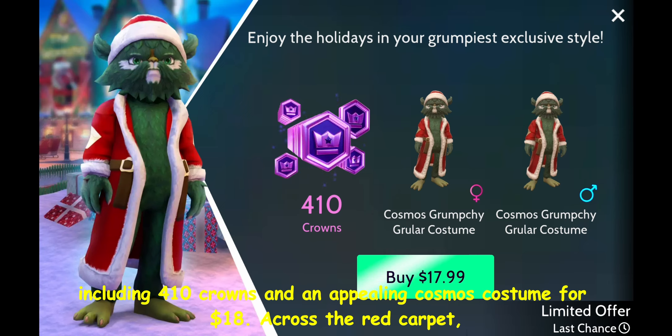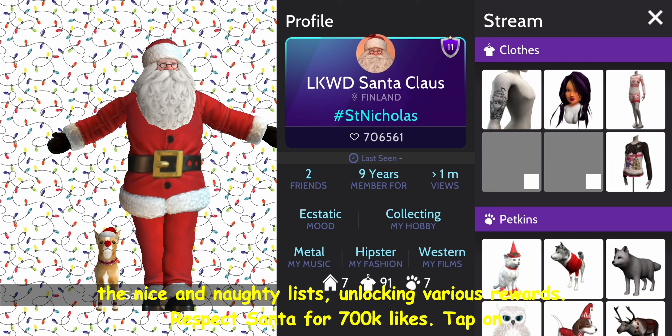In a quaint hut, you'll come across the same coffee machine as the one located beneath the windmill. But now it's time to embark on Santa Claus's quest. To initiate it, approach LKWD Santa Claus. This year, gather materials and craft both nice and naughty presents to offer to Santa Claus for points on the nice and naughty lists, unlocking various rewards.